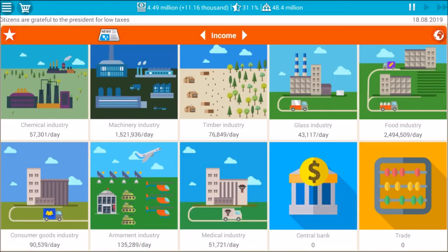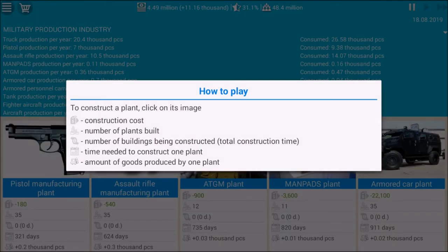In order to take over the world we will need to produce our own weapons and not rely on other countries — after all, which country would want to supply weapons to a potentially hostile nation? So we have to build our own. Our military production, for example truck production, is about 20,000 while our consumption rate is at 26,000, so that's not good. We need to increase all production to out-produce our consumption so that in the event of war we can support ourselves. We've built a couple of each: pistols, assault rifles, ATGMs, MANPADs, armored cars,